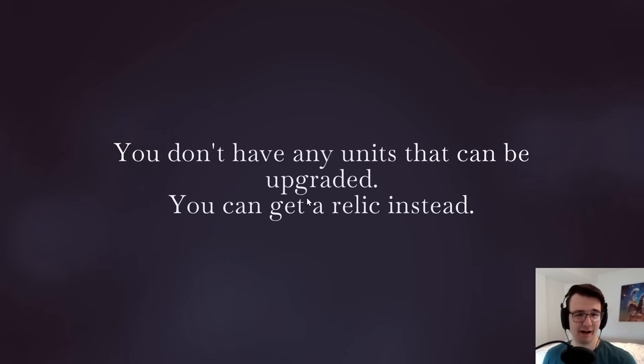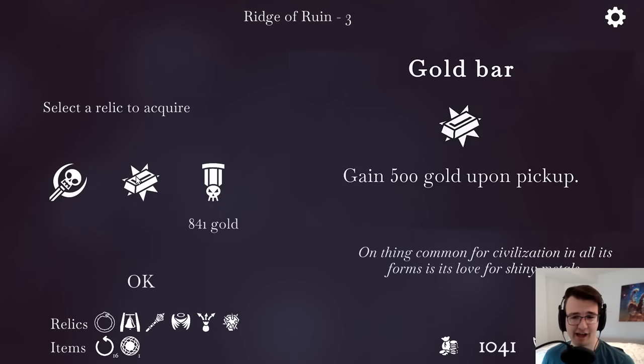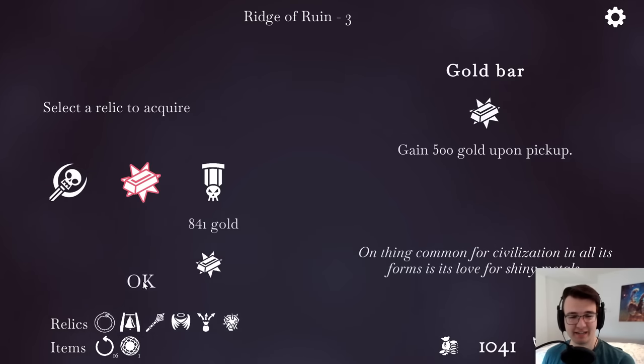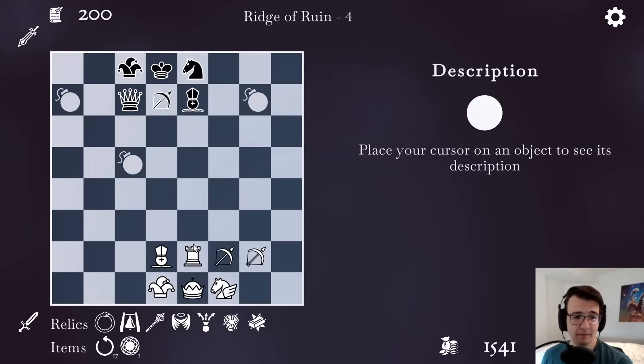Basically fortified himself — entombed. I can get a relic because I have no units that can get upgraded. Every three turns get an extra move, but you can never move the same unit twice in a row, or 500 gold for free. I like cursed staff — wait, you can never move the same unit twice in a row. Actually I don't like that. I thought that meant only during the time of the bonus move, but that's not the case. Okay, so I got a lot of money — I can buy some valuable relics.